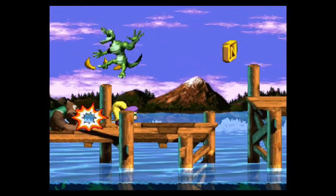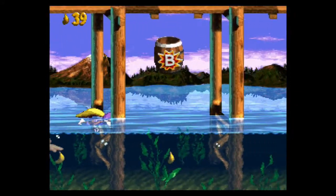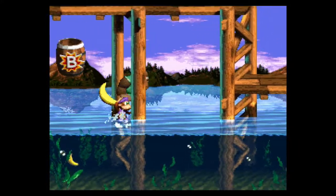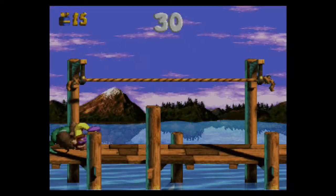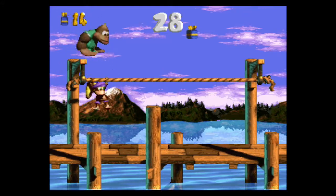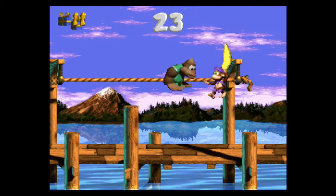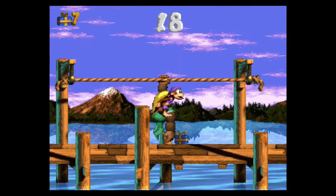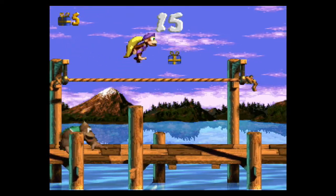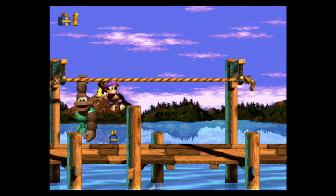The Mary code also changes the 15 bananas as well. And if you go beyond the bonus barrel, there's a green balloon. Somehow I failed to show that off, but since I'm here — the first and last bonus stages are pretty easy.